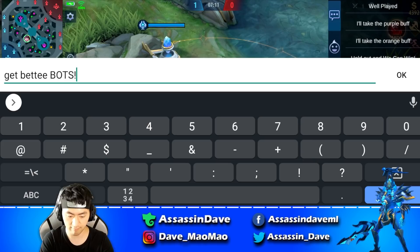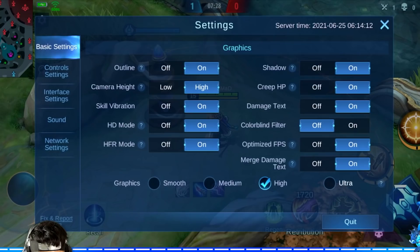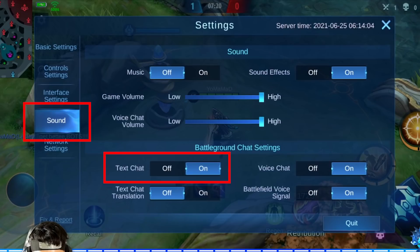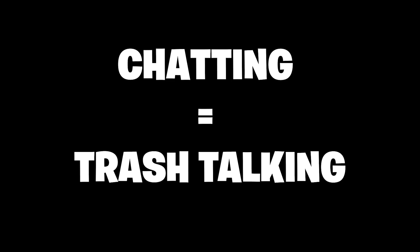Tip number 20: You can turn off all toxicity by turning off the chat function in the settings. And this function can be found under sound, because chatting is also trash talking, which is related to listening, which is related to sound, I guess.